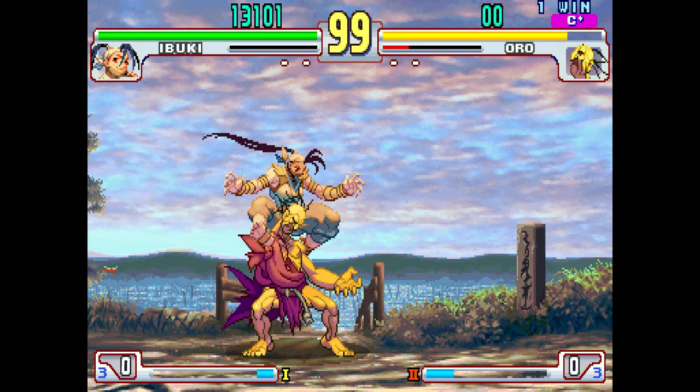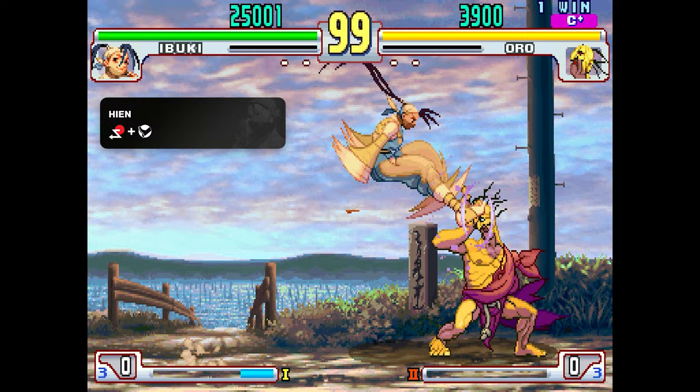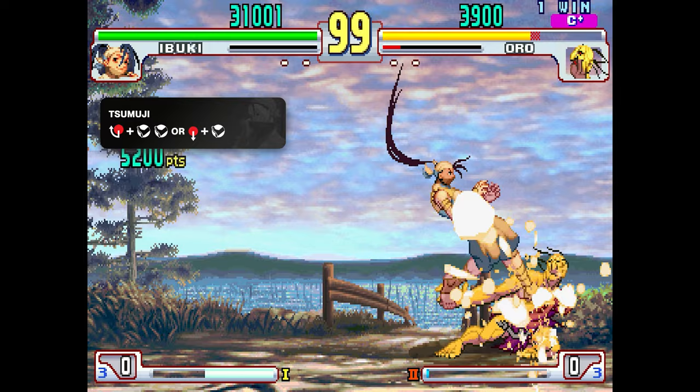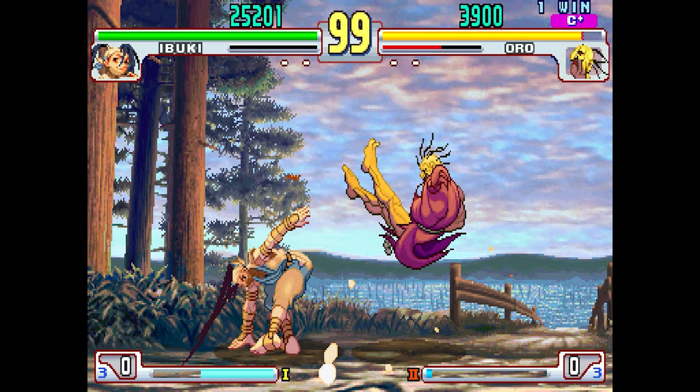Ibuki's confusing game plan translates very well to her specials and command normals, featuring jumping overheads, multi-hitting strings and command dashes to include in her air resets. Highlights of her kit are the sumuji kicks, one of her main tools for combos, and of course the air kunai, capable of changing her jump arc and making it very hard to keep her out.